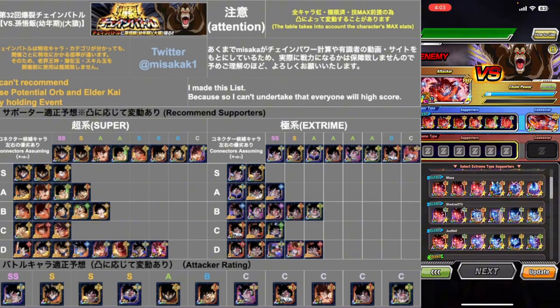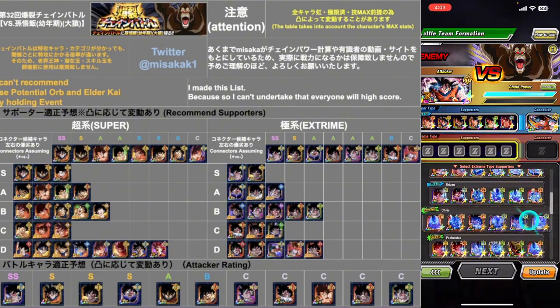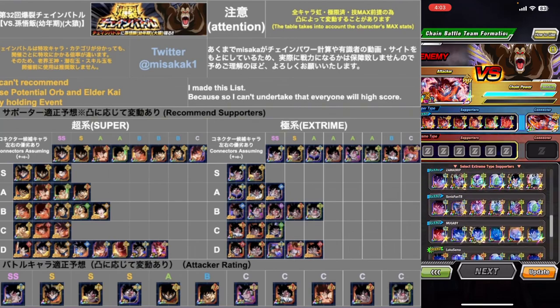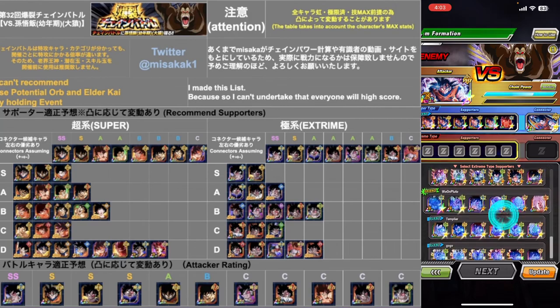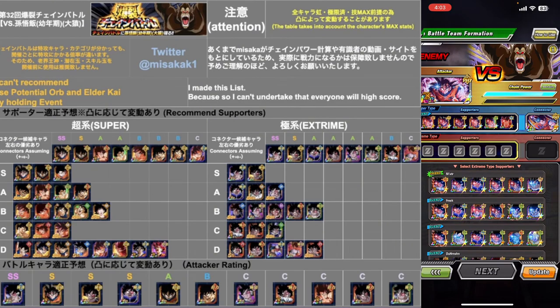Honestly the extreme side now — I used my best attackers early this morning so I don't really have the best right now. Oh yeah, this guy right here — he's got it. AGL Turles, LR Turles. I mean, Raditz is there too — I guess he didn't have another Turles to put on there, but that's fine.